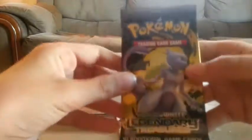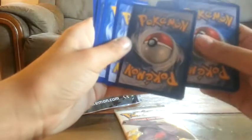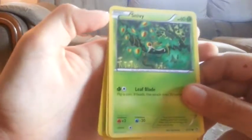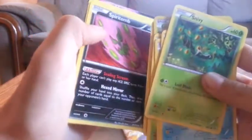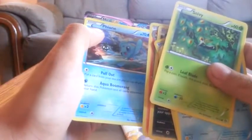And now I'm going to do my Mewtwo Legendary Treasures. Okay, wow. That Snivy blends in. Okay — Snivy, Oshawott, Minccino, Sewaddle. Wow, a Genesect! That looks really good. Torchic, Spiritomb, Charmeleon — and I see that in the background — Fennekin.